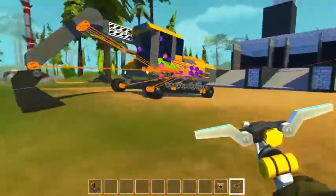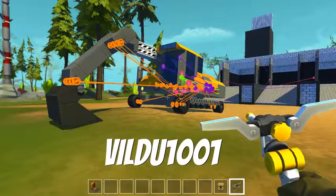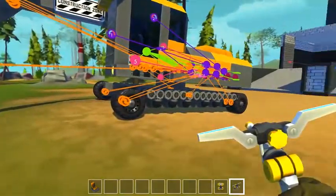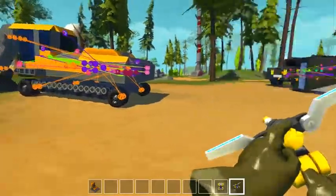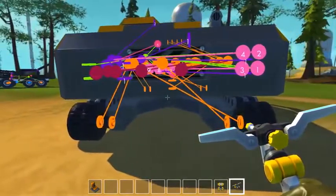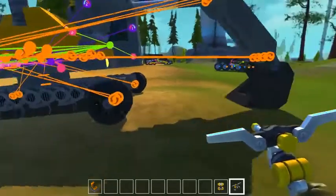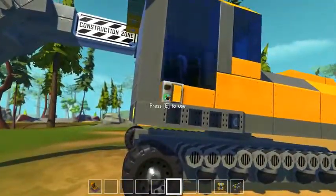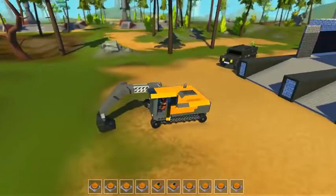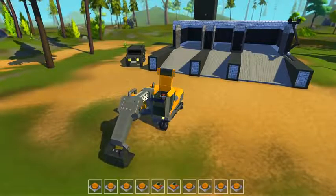We're going to check out the next creation, which is an excavator, and then we're going to do the flying lizard last because I am really curious about that creation and I'm still wondering how in the world I ended up with it. This excavator was made by Vildoo1001. It has a lot of bearings, but surprisingly it doesn't lag that much, so you should definitely be able to place this in your world.